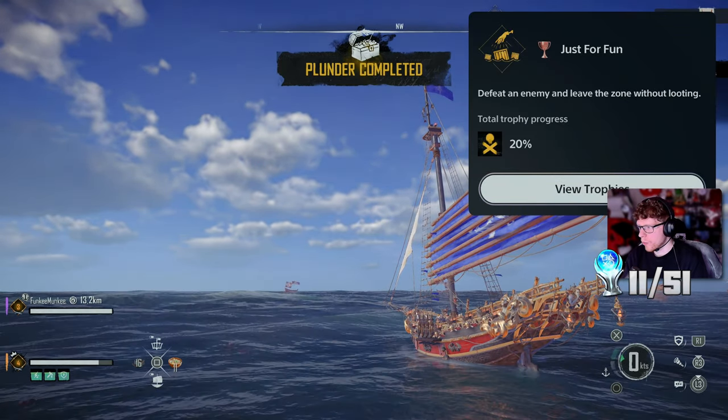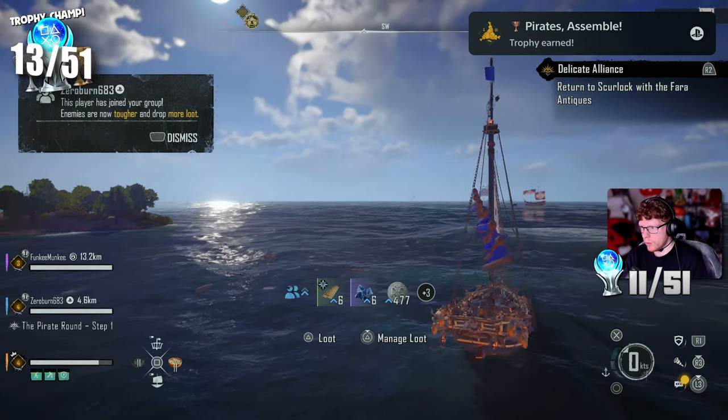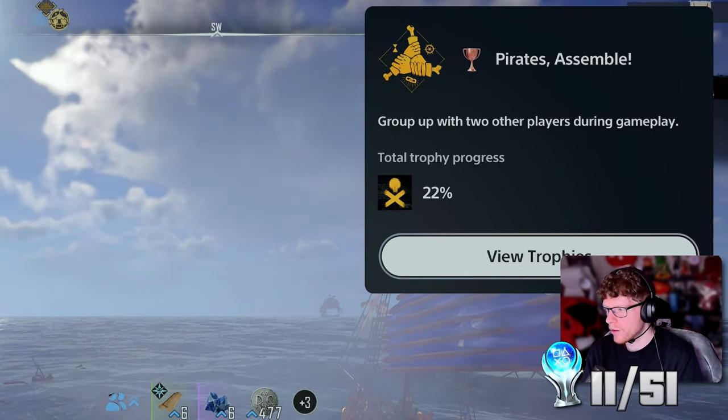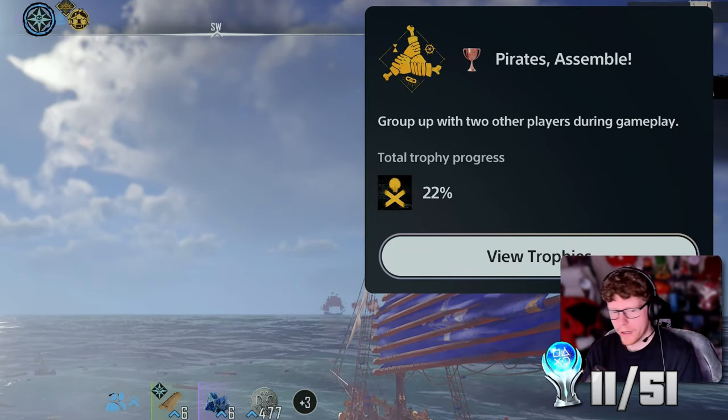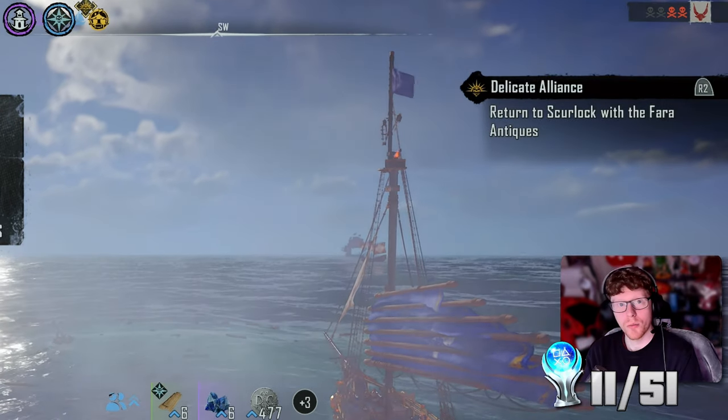I got 'Just for Fun - defeat an enemy and leave the zone without looting.' I don't know how I got that one. And then 'Pirates Assemble - group up with two other players during gameplay,' because there's an extra player in the party now. That's two more trophies for me.